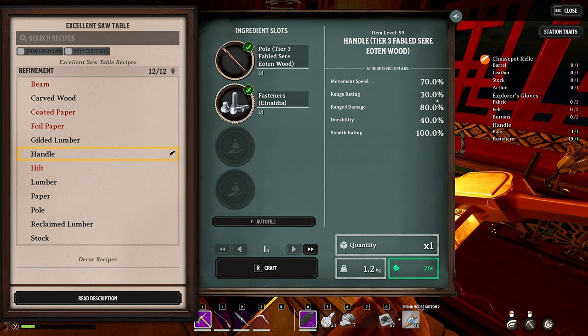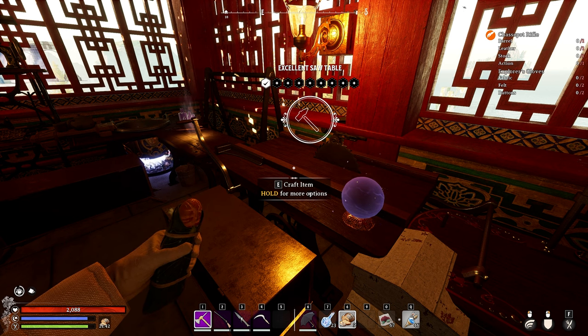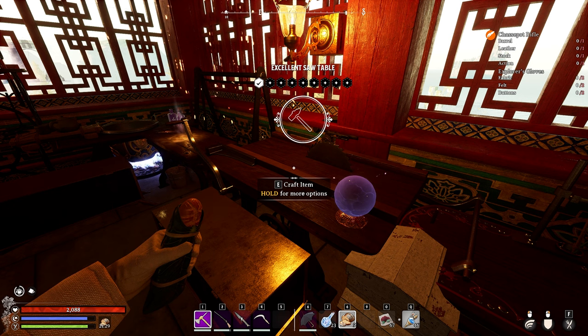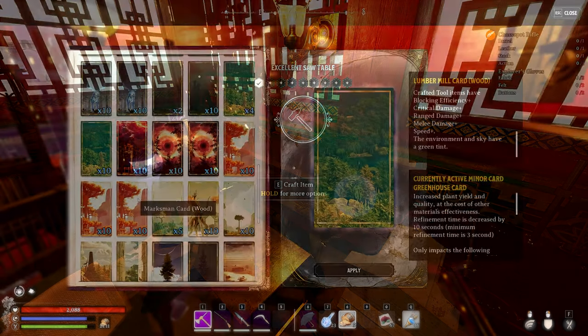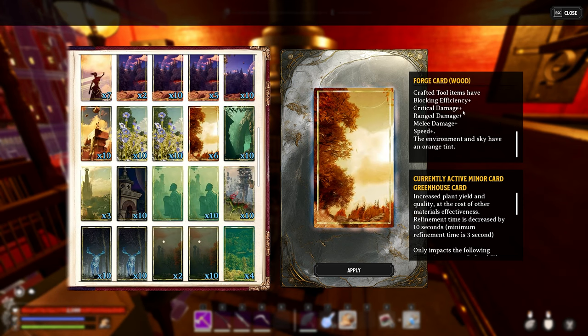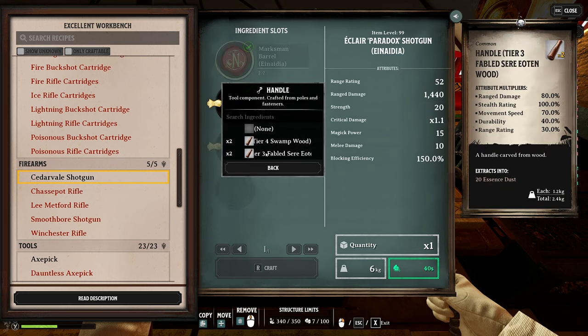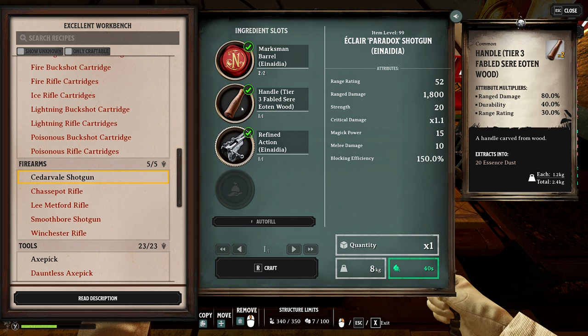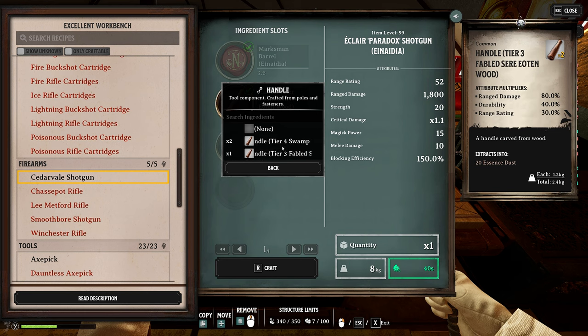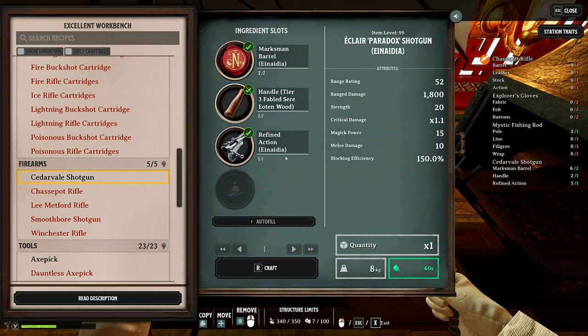We've got the handle with 80 range damage and range rating 30 — very nice. There are no augmentations I know of that will boost wood stats further; you can only get augmentations that decrease crafting time with wood, and same with cards — there's nothing that boosts wood stats, only cards that boost the end product like the lumber mill or forge cards. We'll apply those when we craft the weapon. Comparing the two different wood options for highest damage: using Fabled Seer Eaton gives a range damage of 1800 with a higher range rating, while the swamp wood has less range damage and lower range rating. Seer Eaton is the pick.